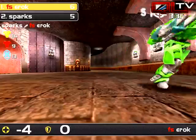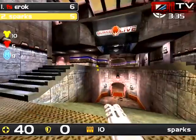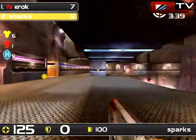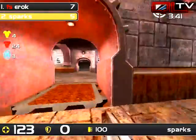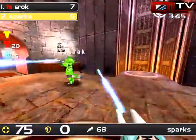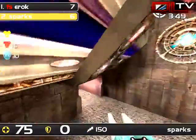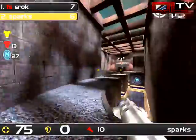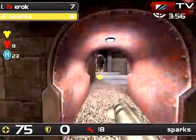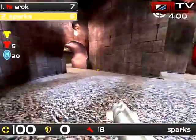He almost nails Sparks — god, that would have been fantastic — but it's going to cost him his life. Sparks should be pretty low. Yeah, 40 health, and he gets it done before red pops. Very nice. Eric can get to mega — that last confrontation brought Sparks down really low. Ran right after the spawn! This LG action is insane. The rail being useful on this map? It's all about the LG tonight.